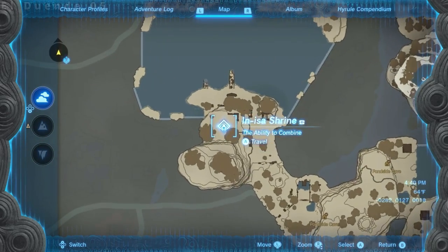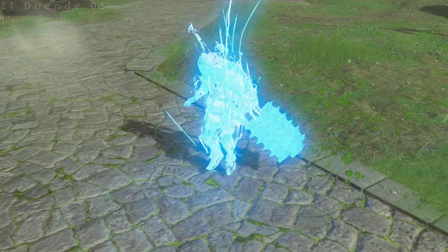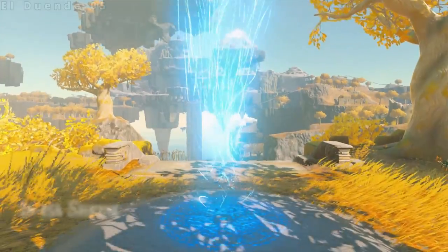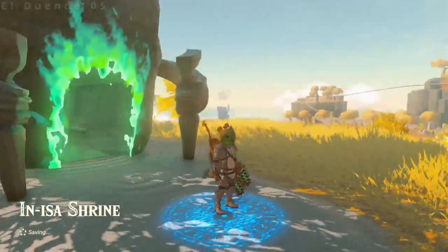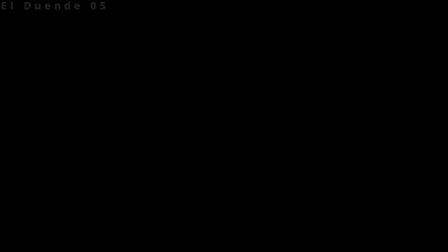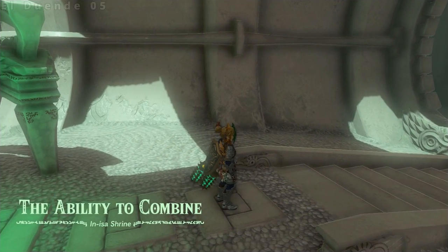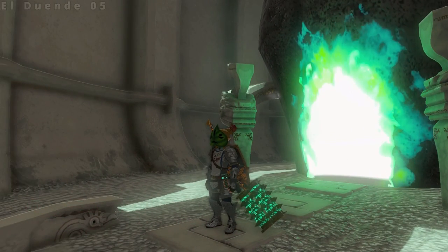But first we have to head somewhere else. Warp to the In-Isa Shrine on the Great Sky Island. When you get there, run inside. Trigger an autosave inside the shrine. If it's been a while since your last manual save, you might consider making one here as well just in case. We're done here for now, but we'll be back shortly.